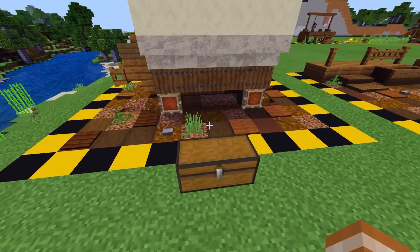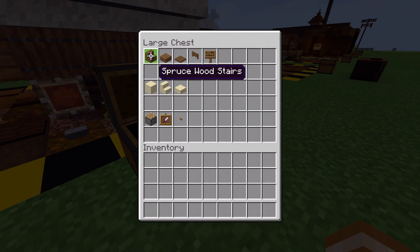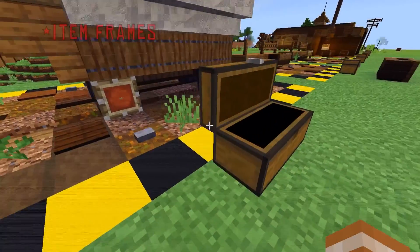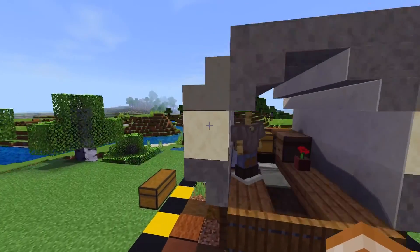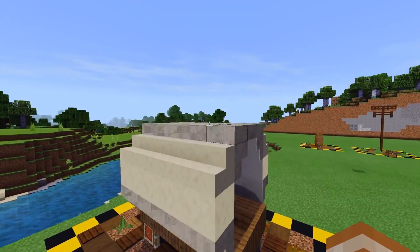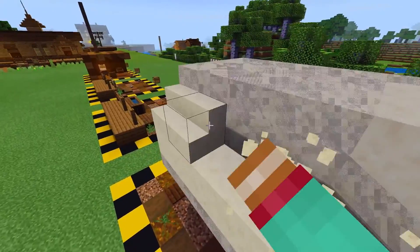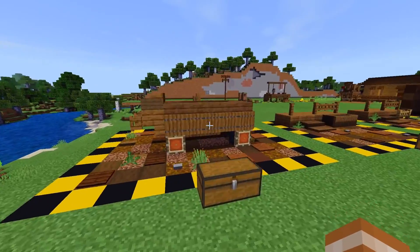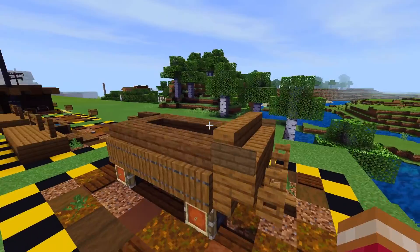So this next build is just a simple covered wagon design that I threw together. It's made with various pieces of spruce blocks, some smooth sandstone for the actual cover, and then the wheels are made using some pistons, buttons, and trapdoors, just arranged in the fashion you see here. It's a pretty simple design. I haven't included any of the blocks used on the interior, but you can just make that however you want. Now let's just break the cover off and make some slight modifications so you can see what it looks like as just a regular hunting wagon.